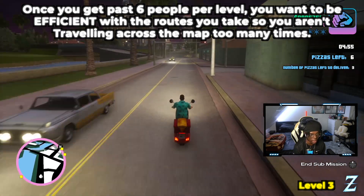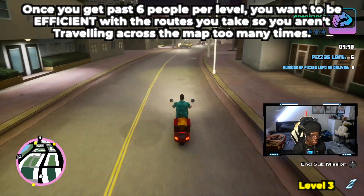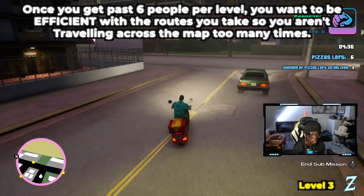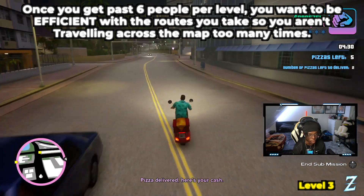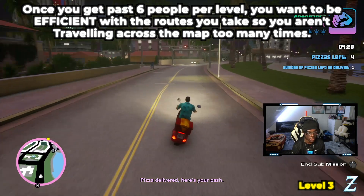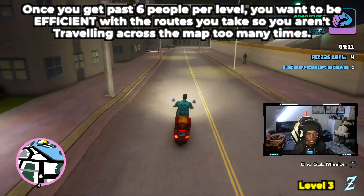That's pretty much all I've got to say. I'm gonna listen to music while doing this because it's just repetition — there's nothing much more to it. There are no really efficient routes. Maybe once you get past six pizzas, you might want to consider which way you're going first, since they often spawn on two sides of the map. You might want to go left or right first, then get a refill of pizzas. You want to calculate how many pizzas you'll have going each way, but that's overkill really since you're on a motorbike.